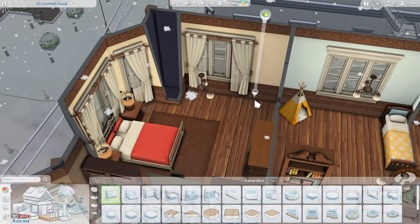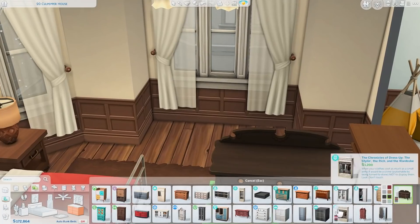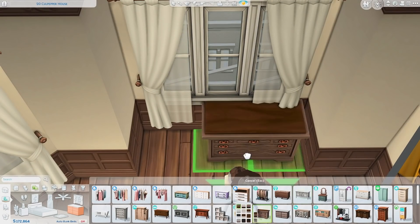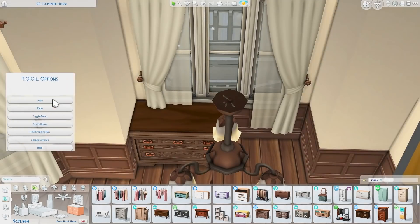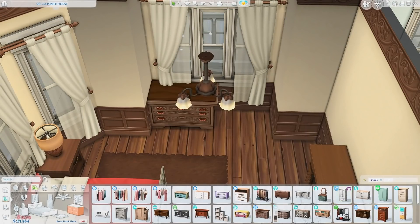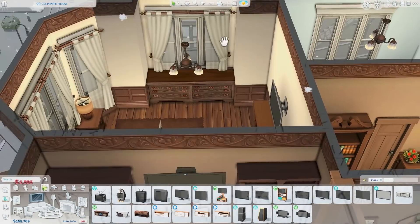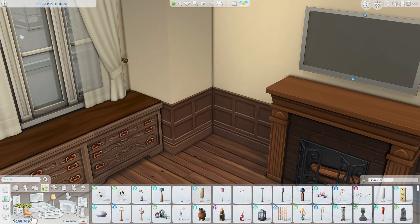I used some more platforms to create a different room shape, then placed two dressers next to each other to feel more like a built-in piece. I struggled placing them because they kept snapping to the top of the platform. I was using the Tool mod to nudge one slightly and somehow lost it — I'm sure it ended up out in the world somewhere. Above the fireplace I placed a TV, and then a chair from Cottage Living in the corner — I love the green stripes on it.